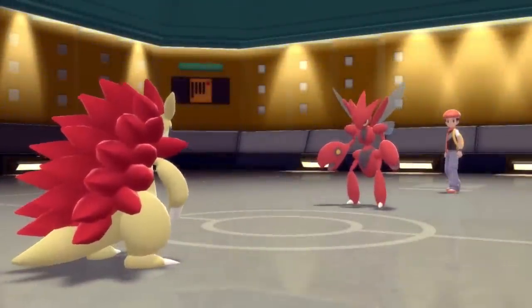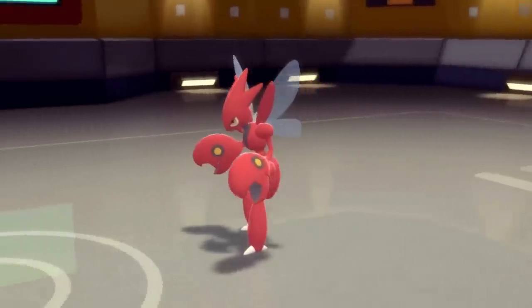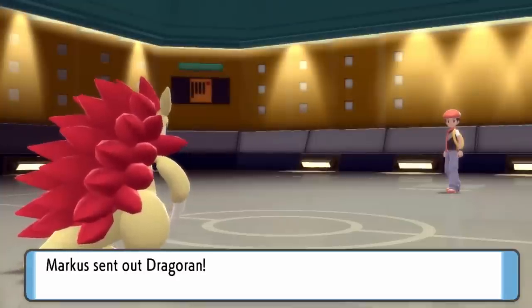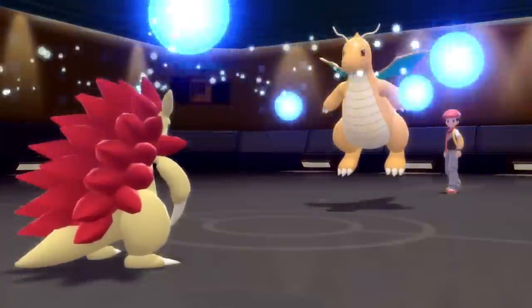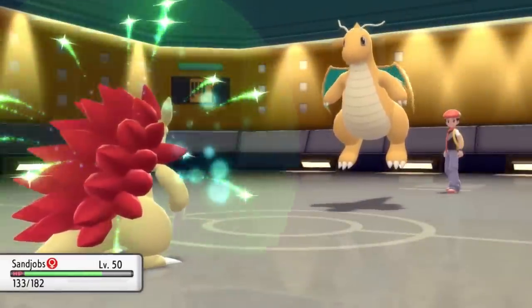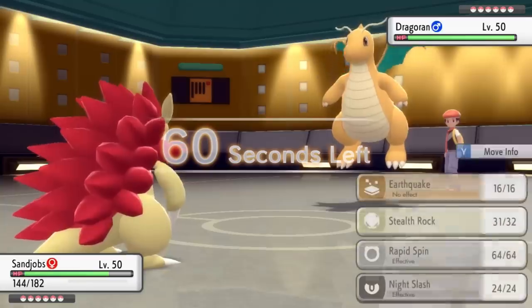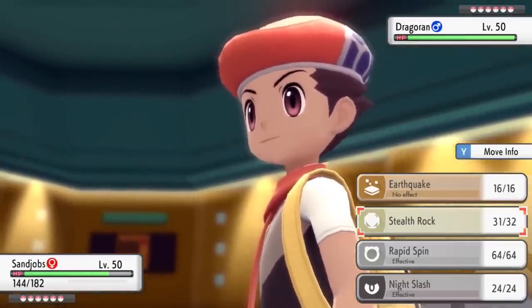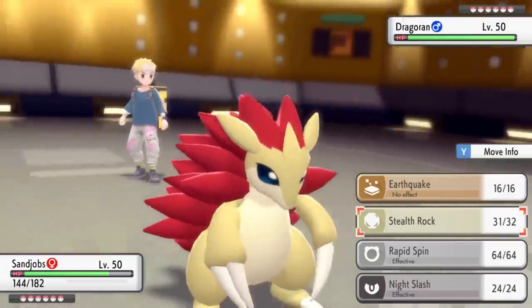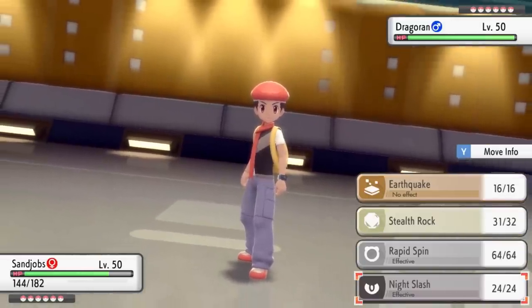I bring in Sandslash again and Scizor does in fact just go for the U-turn. My plan is to get that Stealth Rock back up. BDSP was not kind to Sandslash — he doesn't get access to Knock Off anymore and that really puts my titties in a tussle. He ends up going into Dragonite, who comes in for absolutely free and doesn't even pay the Stealth Rock toll. Now I'm in a position where this Dragonite is likely going to start setting up and I've got to figure out an answer quick.